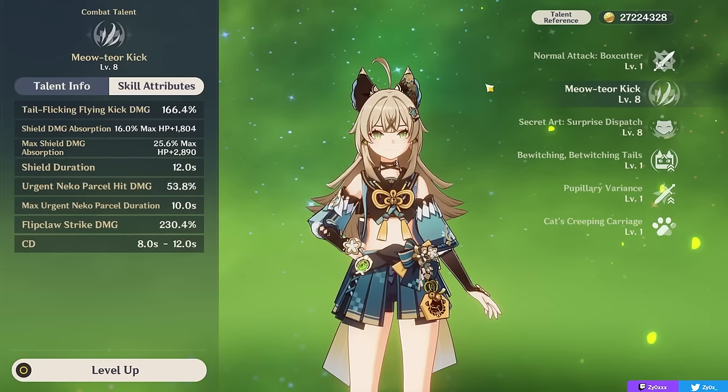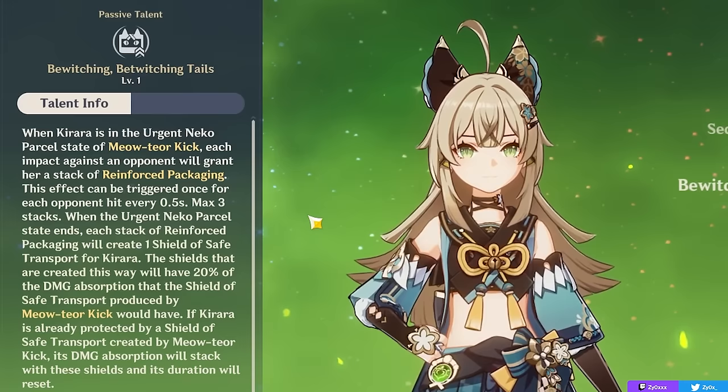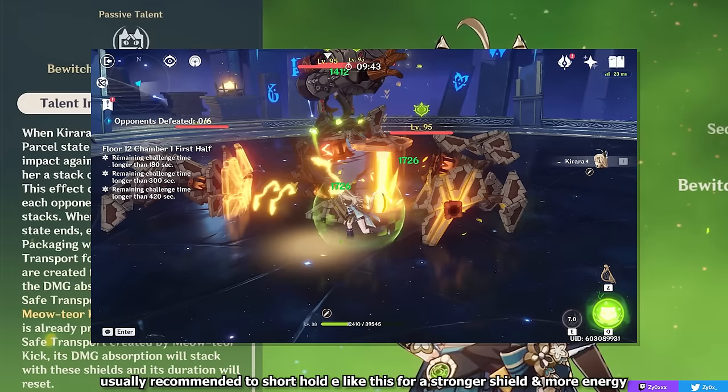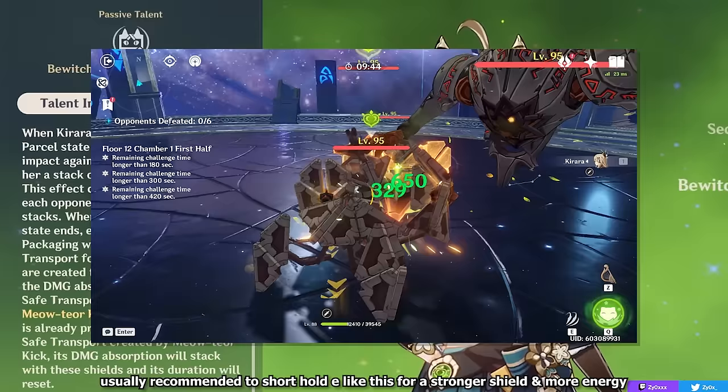There is a passive talent that can make her shield a lot stronger depending on how you use your skill. If you hold your skill, you can stack this passive talent that increases your shield's damage absorption by 20% per stack, up to 3 times, for a maximum of 60%. The way you stack this is by running into enemies — every enemy you run into, up to 3, gives your shield 20% more damage absorption. Because of that, you can generally just hold your skill for a short while, run into one enemy, and get that extra stack while also generating 4 Dendro particles instead of 3, and instantly get a shield with 20% more damage absorption.